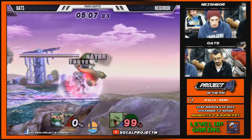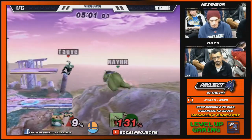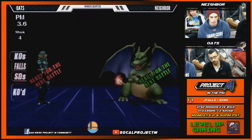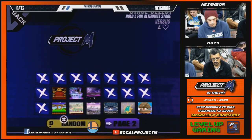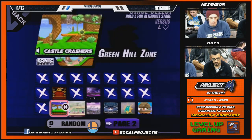The Zard's getting grabbed a lot. Fat character. This is looking more like what I feel the matchup should look like. Honestly though, I feel like this was Neighbor's game to lose — he was really unsafe on shield, and that got a lot of grabs for Oats automatically. Put your mic closer so we can hear better.